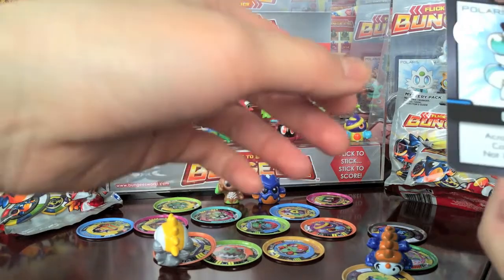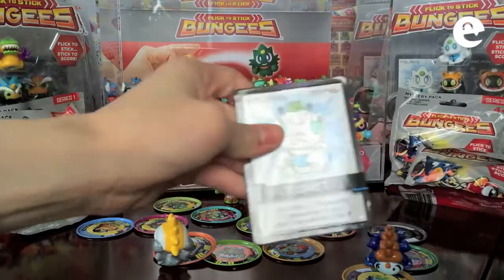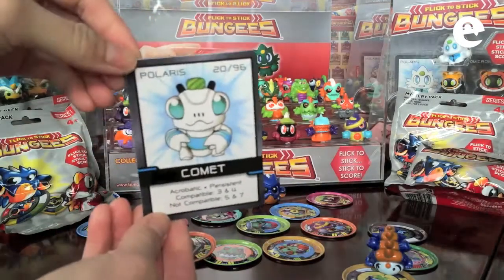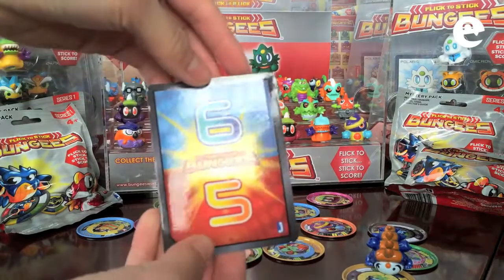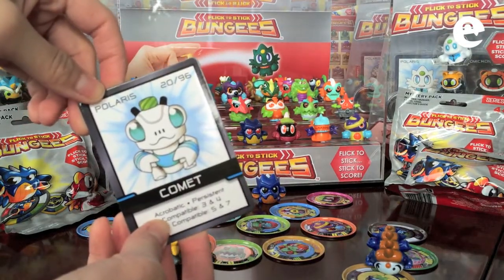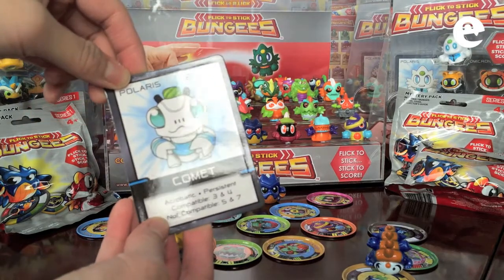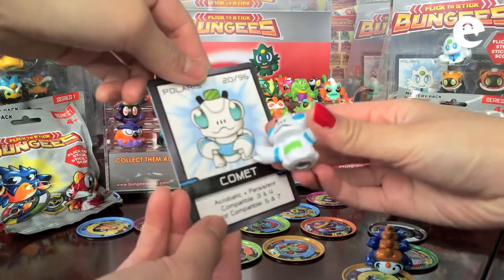So these are the discs. There's one card here — we've got the Comet and Polaris. That card matches with this figure here. Each figure has one card each, kind of like a profile.